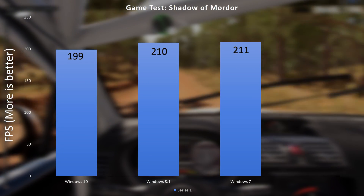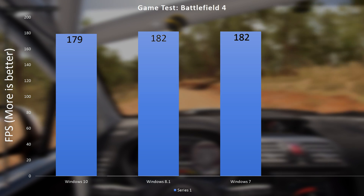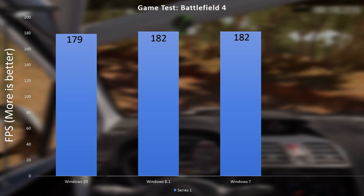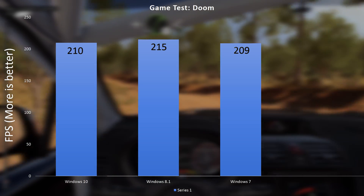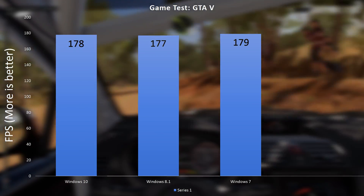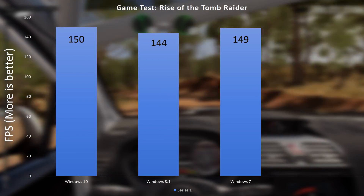We don't care about synthetics — we're here to see the gaming numbers. I fired up a bunch of games on the systems and set all games to maximum settings, making sure they were the same and that DirectX 10 mode was enabled. Would you look at that — most if not all the games resulted in similar numbers. The only real differences between each result are most likely from the game itself, where I can't get exactly the same numbers bang on each time. Whether it's Windows 10, 8.1, or 7, we found essentially the same numbers across all these systems.